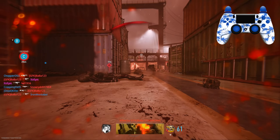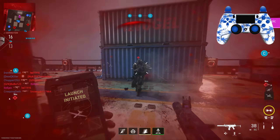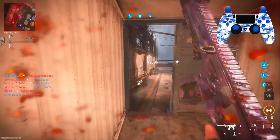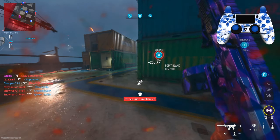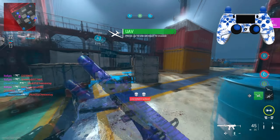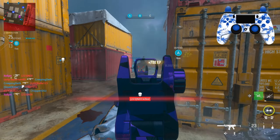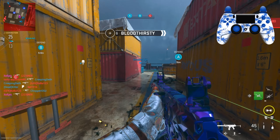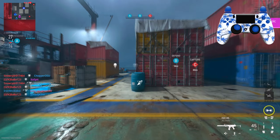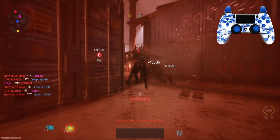I have every single pistol camo challenge done for every single pistol besides the GS Magna — I think I might do that next. Then I might consider doing the Melee weapons if it won't take too long. I did the Riot Shield and that wasn't too long. Usually it's very irritating to do, but I kind of just stuck to it. In a good game I'd get 50 kills, in a bad game maybe 20 to 30, maybe 40 if I'm lucky.